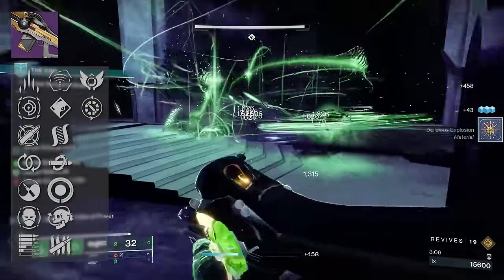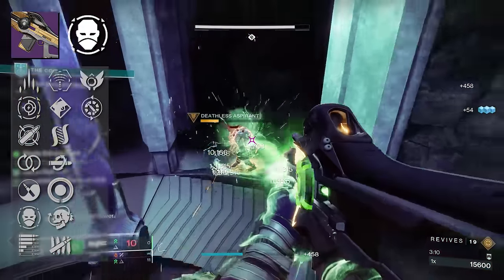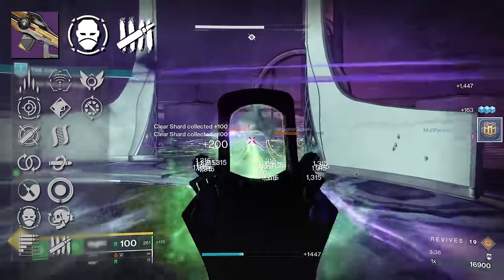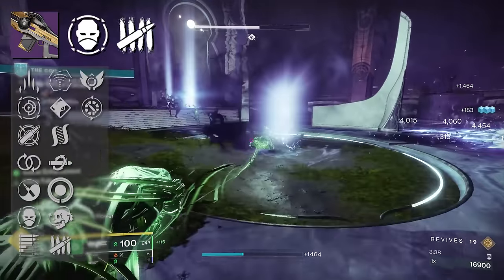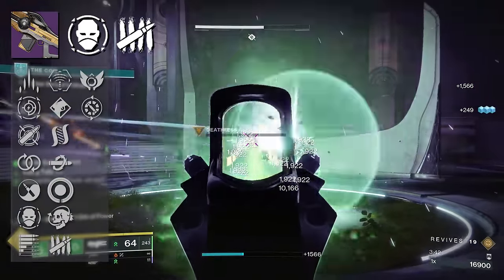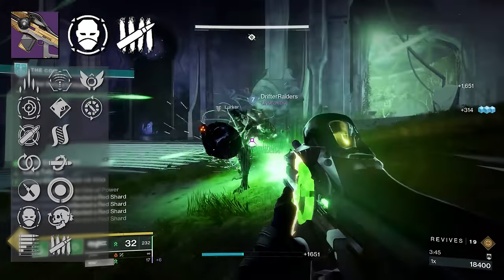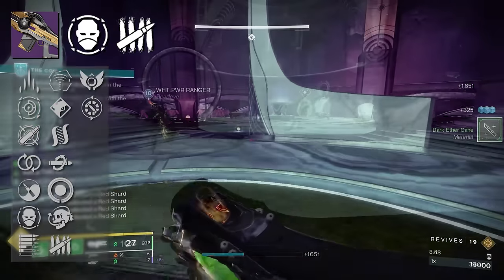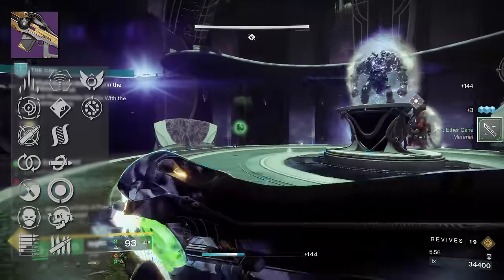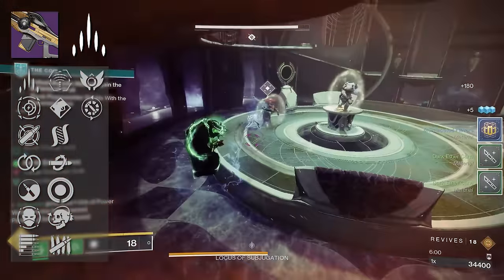There are other options as well. You can roll Envious Assassin instead of Subsistence, but if you're rocking something like Killing Tally, you're going to run into some conflict in perk synergy. The way I use Trace Rifles inside PvE, I literally use it like a primary weapon — especially now, considering that double special has been nerfed. The only time I really swap off is when I'm running out of ammo or doing DPS for my heavy weapon. In that third column, we also have Slice, which depending on the activity, may be the better option.